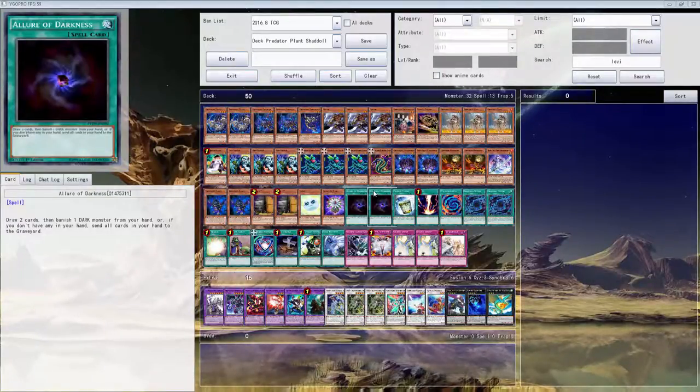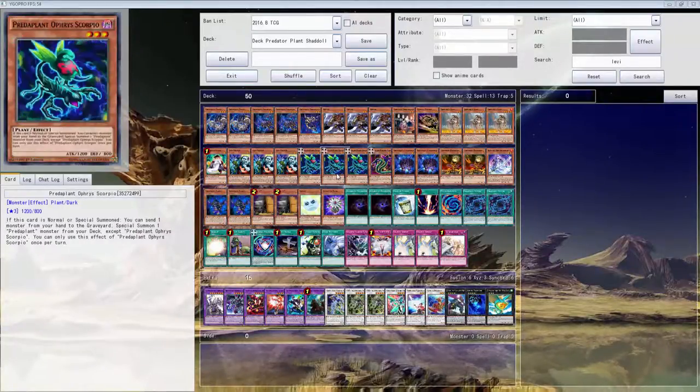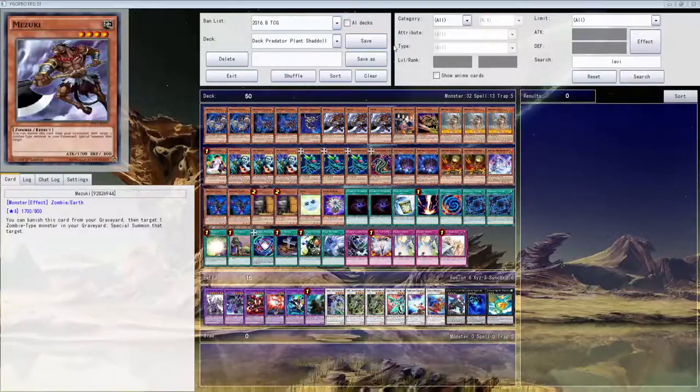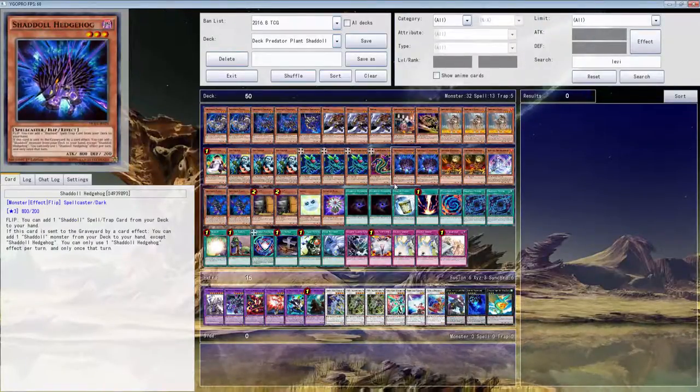So we're gonna just start off like this — we're gonna do it raw. We're gonna try to cut it down to 40. I'm just gonna try all these cards to see what they do. I probably need to put more Predator Plants in — possibly should put a second Cobra in, because whenever I play it just seems to always gravitate to drawing this card. I'm always drawing this card when I play the Skull Servant. So let's go with the 3-1 formula so we can mostly draw this one.